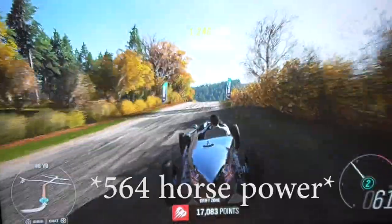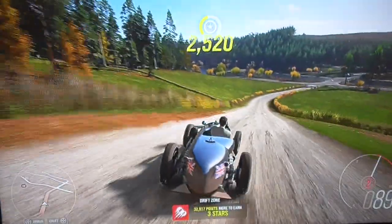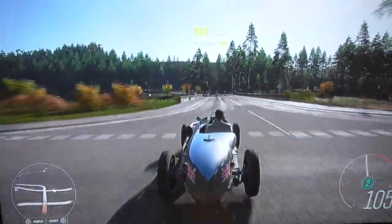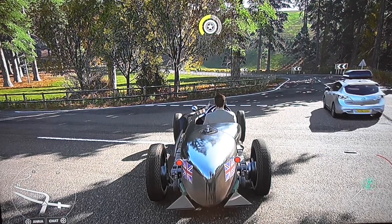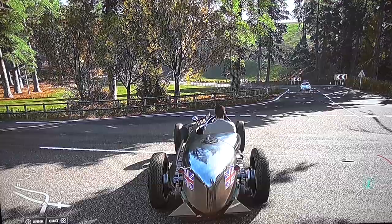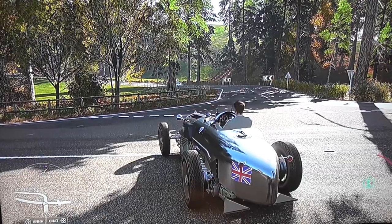This car has, I believe, 560-something horsepower — that's what I read about it. So it is definitely not an underpowered car by any means. If you look carefully, you can actually see that the Railton has three exhausts. You can see there's one by the back left tail light on the side, and there's two underneath the tail lights on the bottom. So why does it have three separate exhausts? I have no idea.